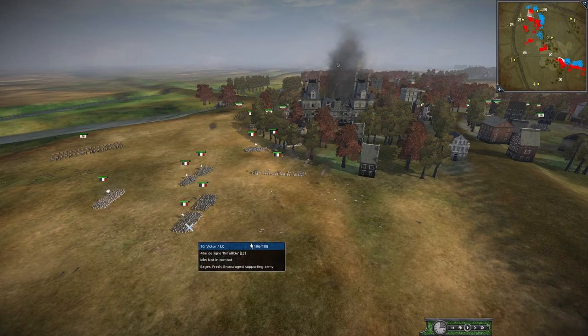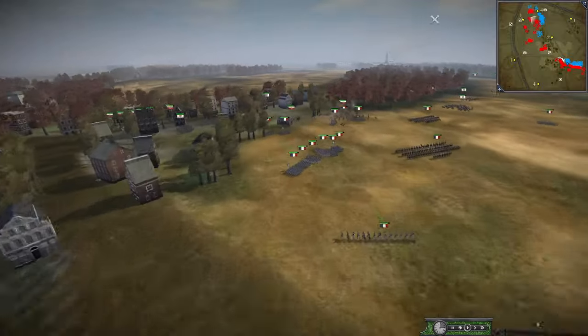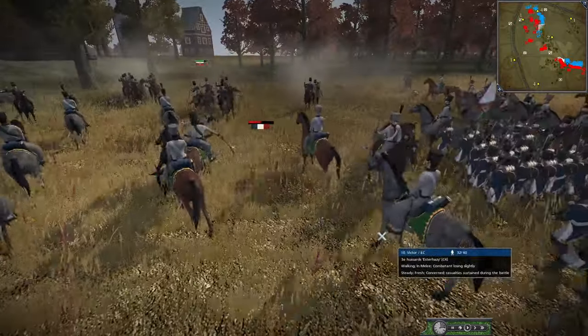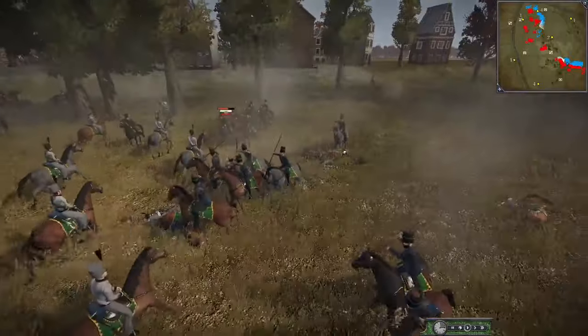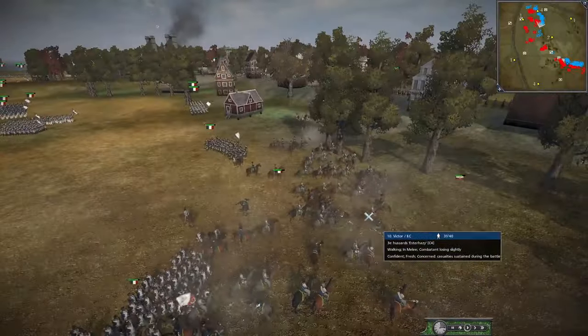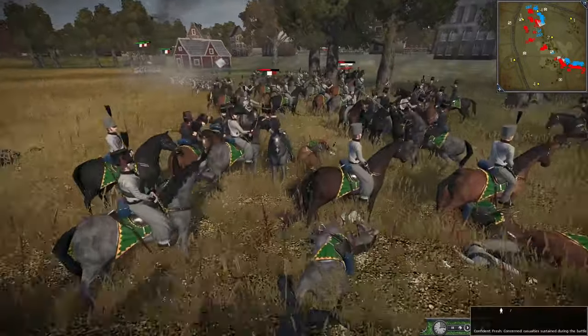A lot of the French units can't form squares, so cavalry superiority is very much at risk for them. The French army is at real risk of being overwhelmed by cavalry — no squares, little cav. It's not great for them. The Hussars are battling away with Cossacks over there.